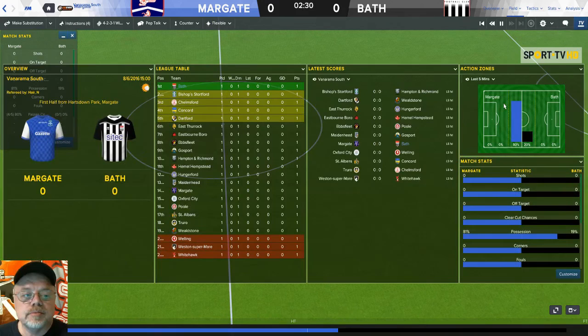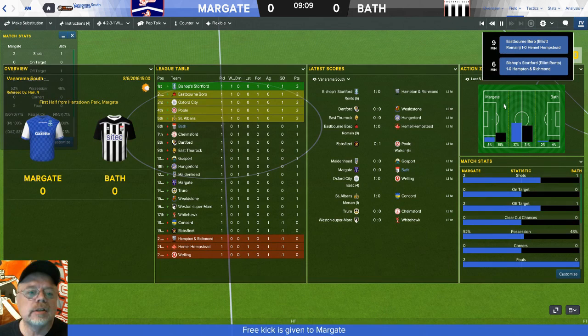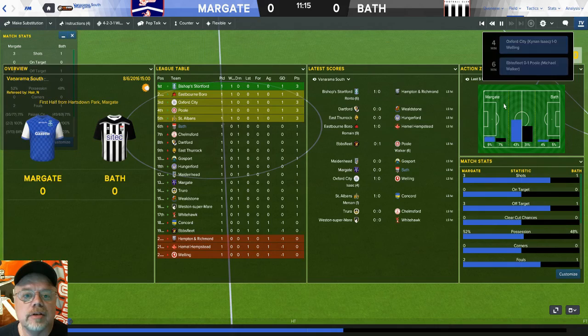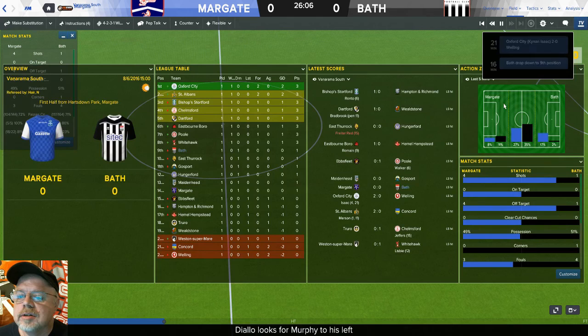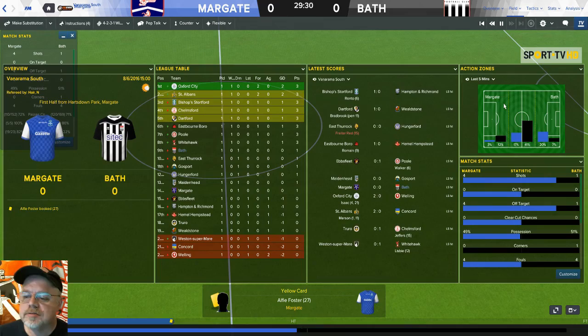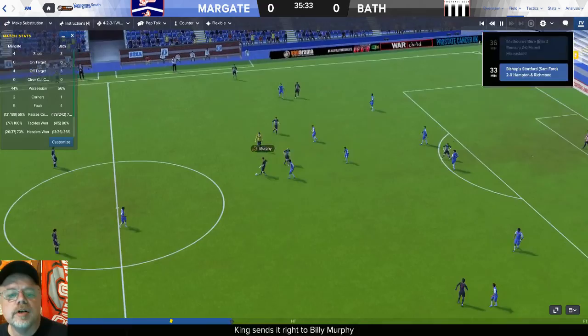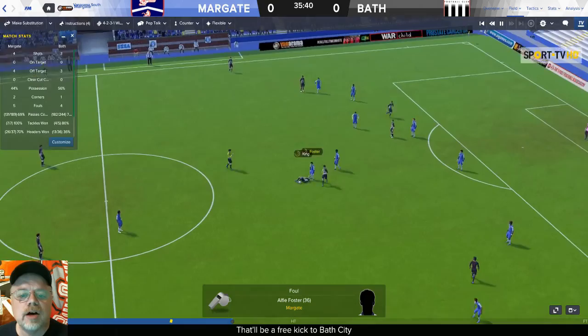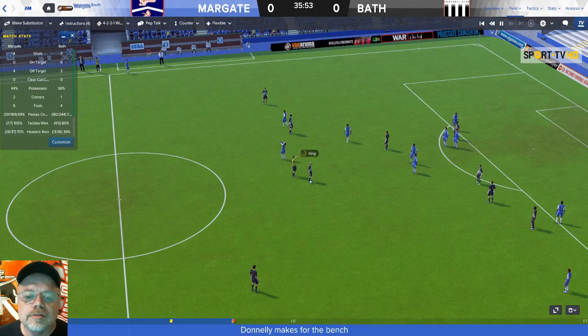We get the match started. The pundit thinks we're going to come out of this with a draw. We're not doing much — Margate's got four shots, we've got one, no clear cut chances, possession 49-51. Then our first highlight: Batten clears it up to Josh King, over to Billy Murphy, pushes it over to Lee Marshall, back to Josh King — and he's fouled. That should be a second yellow — he's already on a yellow. There it goes, second yellow card, they're down to 10 men.